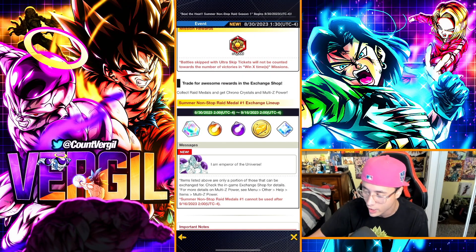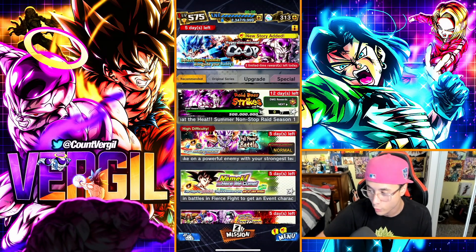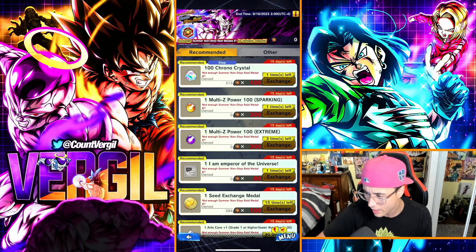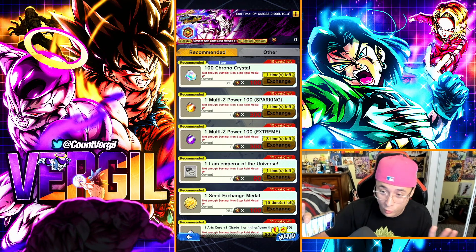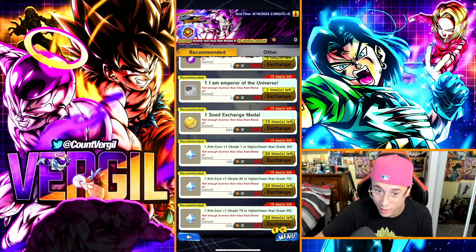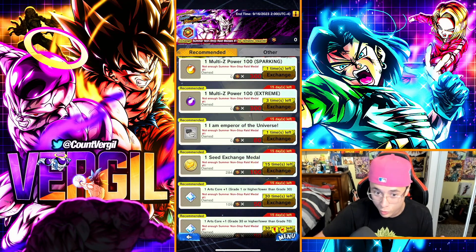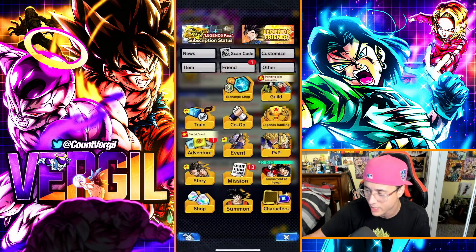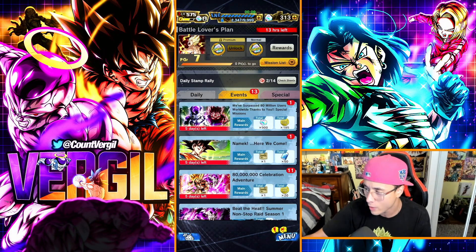Depending on your star counts you'll receive medals, and you can exchange those medals in the exchange shop for chrono crystals. You get 100 chrono crystals per step — I think it's around five to seven steps. It used to be 1000 chrono crystals per raid, they nerfed it to around 700, and it might be 500 now. You'll also get Z power, exchange medal seeds for the arts boost system, and erasers.